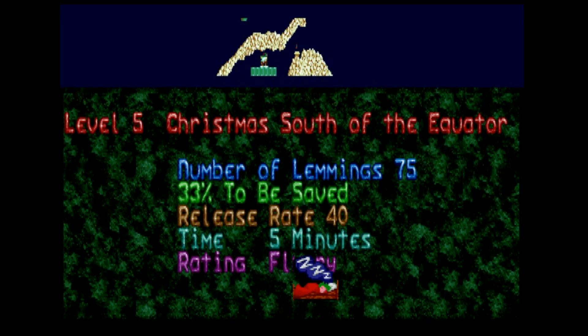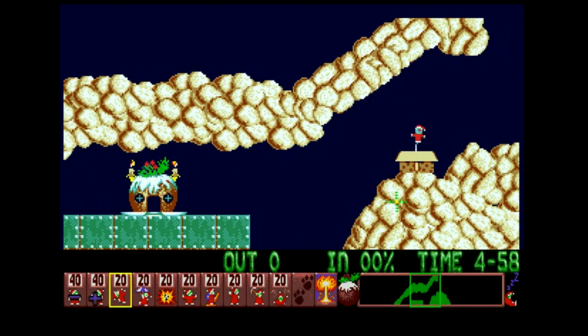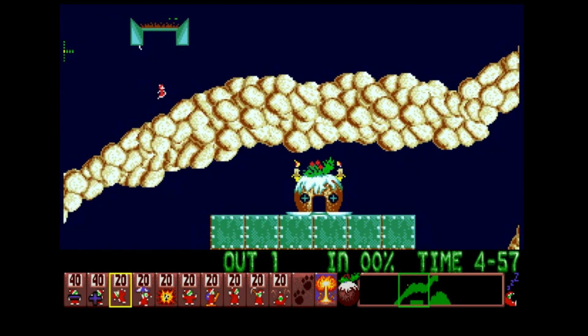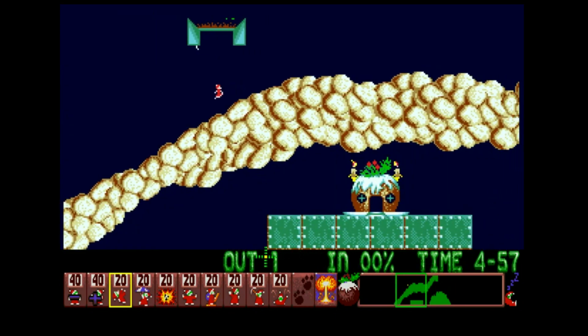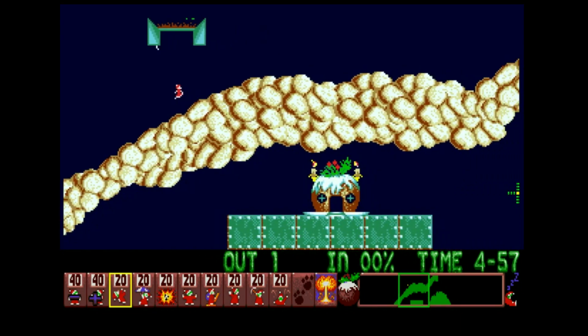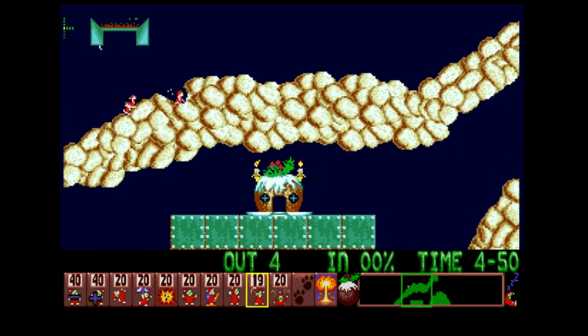What have we got next? Christmas South of the Equator — I haven't even been looking at the titles here, I've been rabbiting on about the game. I've really enjoyed this game a lot, that's why. So it's got a bit sunny now — the snow's all gone apart from the snow on top of the Christmas pud. Or is that cream? Let's say it's cream, or snow, or frosting, or icing — I don't know. It's mine down here. This seems very easy — yeah, it's extremely easy.